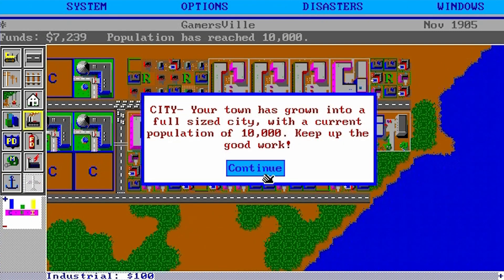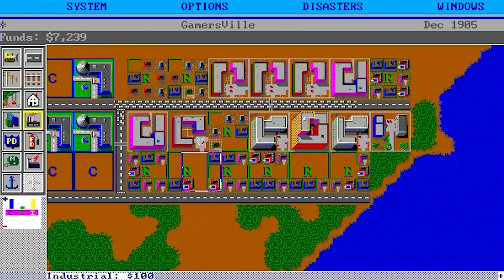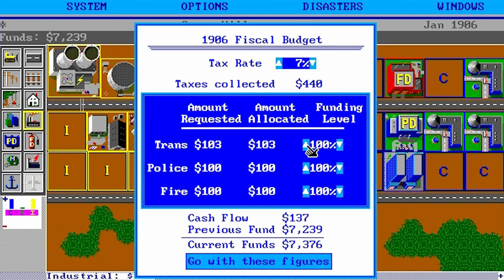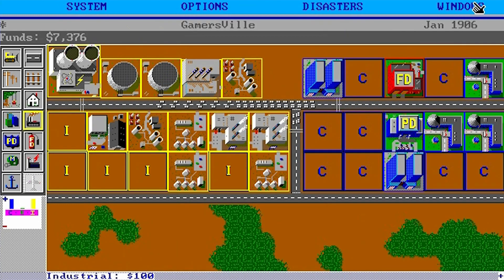Your town has grown into a full-size city with a current population of 10,000 people - keep up the good work. As you can see, I basically took my straight road design and added another straight road on the bottom, and we're starting to make some money. Transportation, police, and fire department are all fully funded on the default tax rate of 7%.